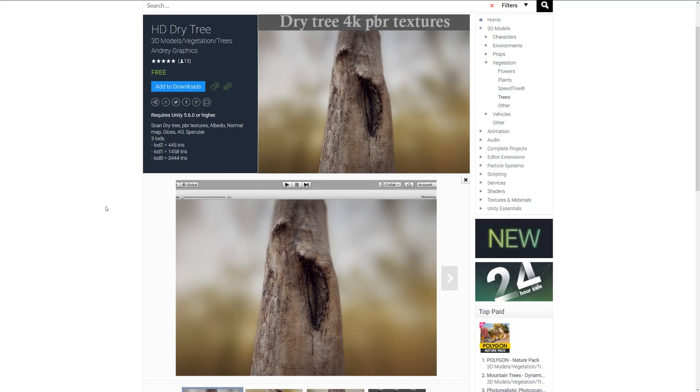Last but not least is the HD Dry Tree. It's a scan of a tree using a PBR workflow with three sets of LODs ranging between roughly 400 and 3,500 triangles. It's a pretty cool-looking scanned dead tree.